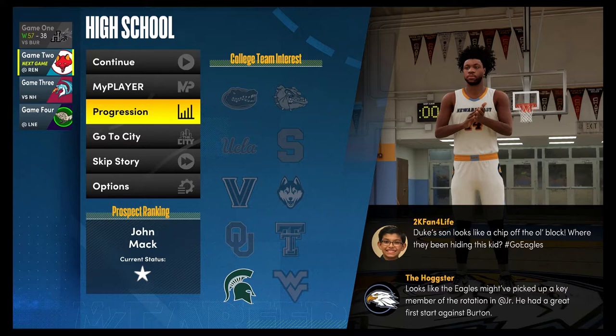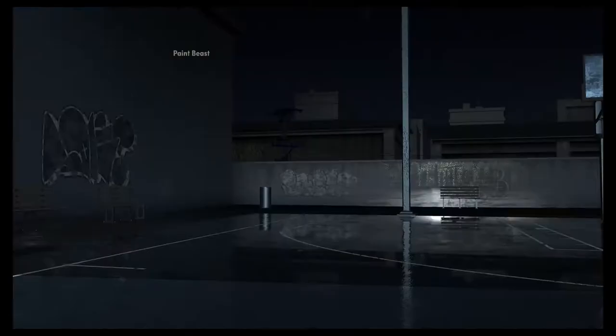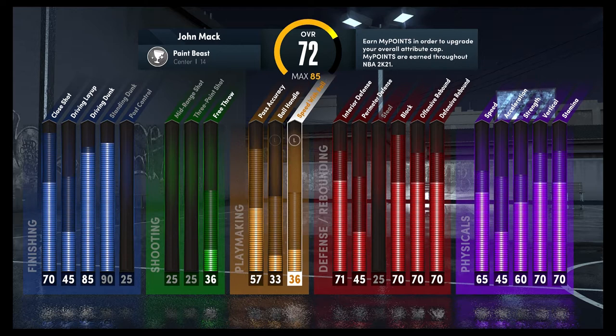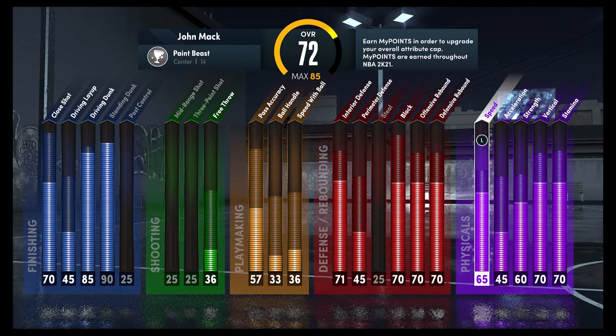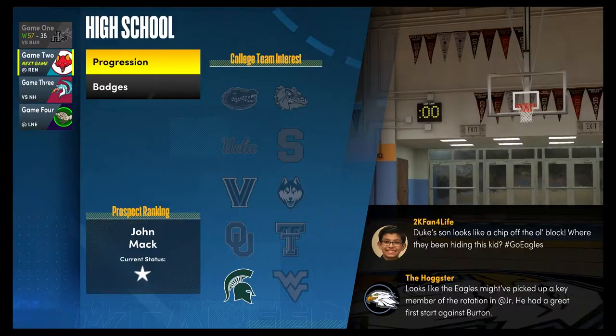What's going on everyone, this is Mack Roberts and this is episode three of the John Mack series — the college series. Similar to the G League series which is in the description box below, I have upgraded my attributes just a little bit. These are the new stats: I got the 85 and the 90 dunk so I can get those contact dunks, brought up my interior defense a little, my block a little. I'm going to be so much faster — I brought up my speed quite a bit, and my vert.